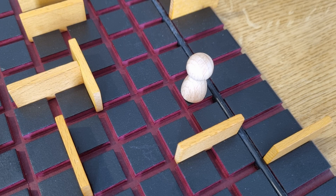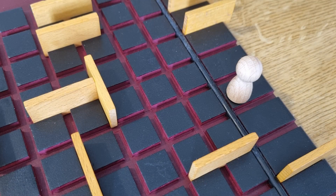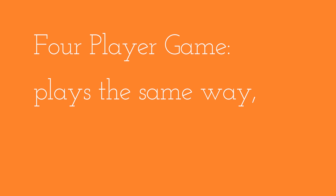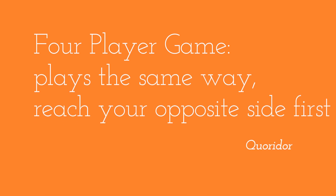The first player to get their pawn to the opposite side of the board is the winner of the game. In a four-player game, players get five boards each. The pawns are placed in the center of each side of the board. The game is played the same as a two-player game — just be the first player to reach the opposite side from where you started.